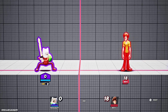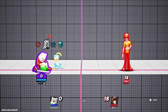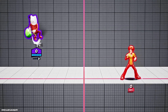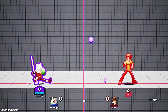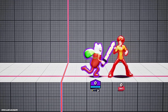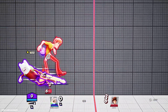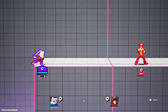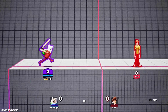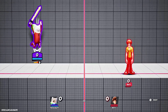Next up is his down special. On the ground it's his shop, but if you're in the air, his down special has him kick his bag and send it upwards. This is good for combos like down special into down air for kills. That's pretty much what aerial down special does.